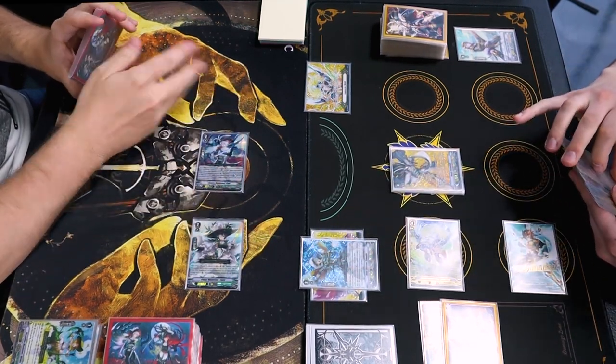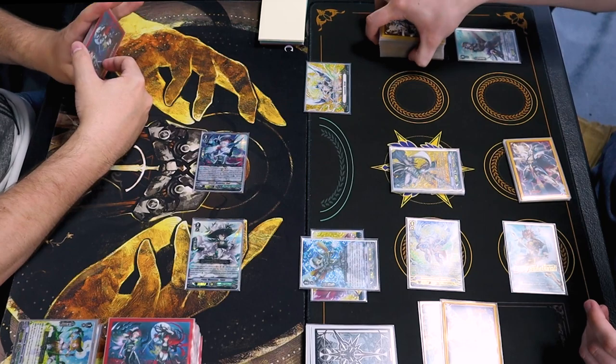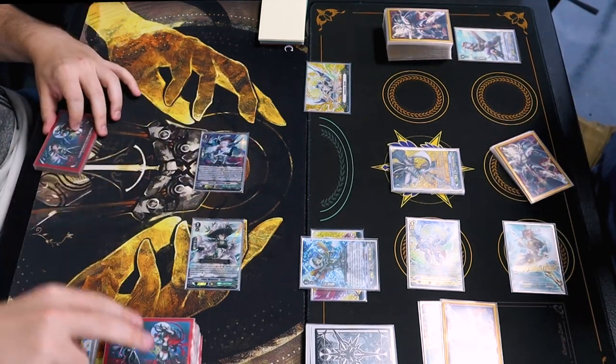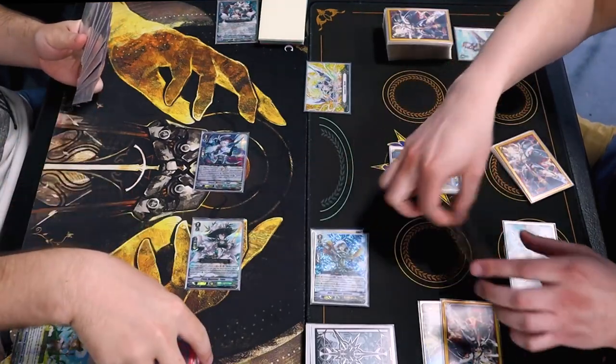Can you call an extra unit this turn? For many effects? No, I don't think so. Possibility, depending on what my drive checks are. I doubt it. I actually don't think I will be able to call anything based on my hand. I'll take this. Damage check? No trigger. That's a little sad, but I will. All right. I'm going to do it this way. 24 to Vanguard.